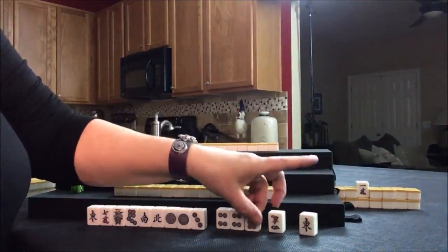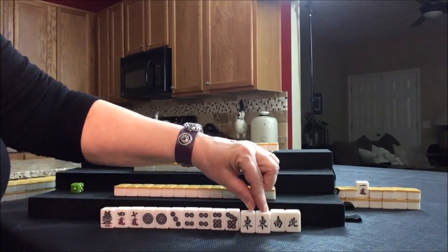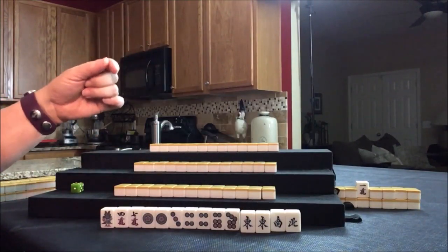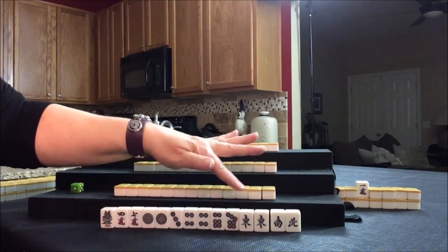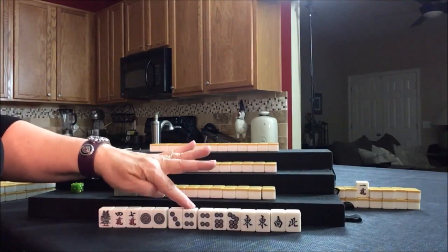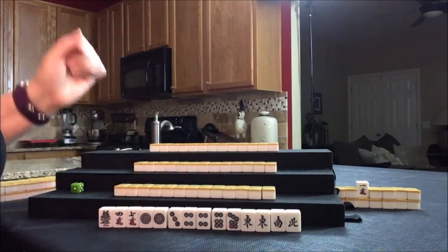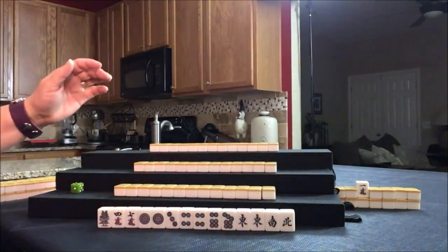We'll start with East. There's a pair of their seat wind — yakuhai, also called fanpai. I think here I would play half-flush with only three discards. We could pong here, or there's potential chi. I'd start by discarding those. No Dora, though.